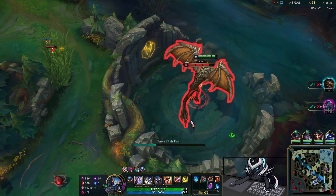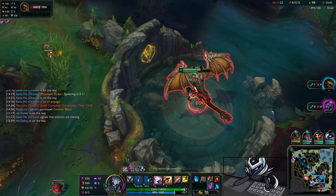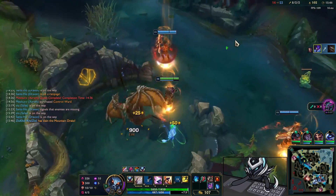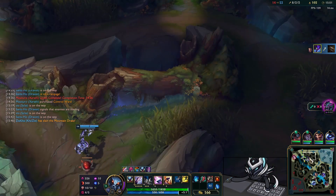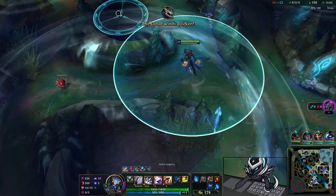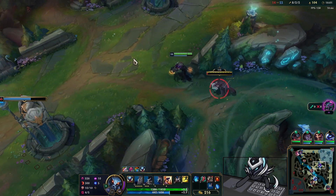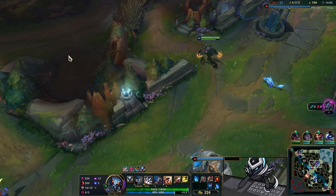We go for the Dragon because we have good priority. Xerath is actually just chilling in the enemy jungle so we take this comfortably because they're not contesting it. Immediately after I go back into my jungle — my aim is to path up top side because the Herald just spawned. We also see Singed here, so this is a perfect opportunity to consider going for the Herald.